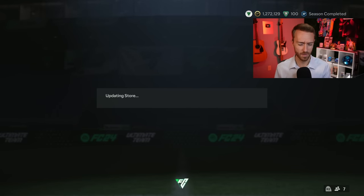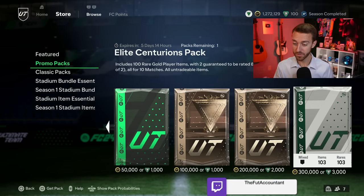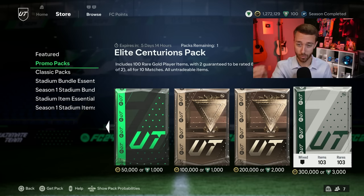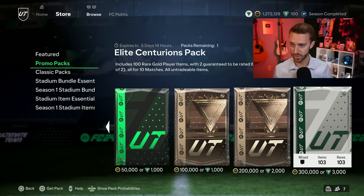Although it wasn't a crazy day, there were some other things in the store going on as well. We did have what I think is actually, truth to say, the most expensive, the biggest promo pack in the store — 300,000 coins. I think before, the most expensive one was 275. Anyways, 100 rare gold players, still a 15% chance of a Centurion's and a 2% chance of an icon for the Centurion's promo squad.